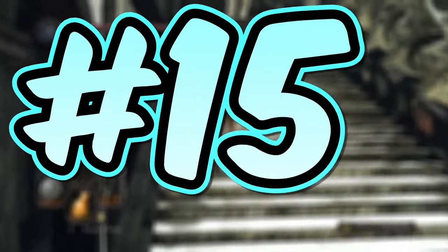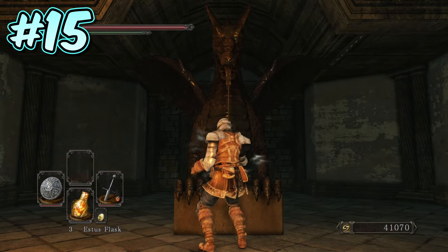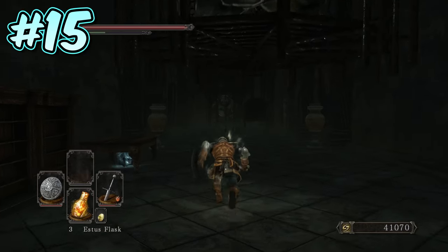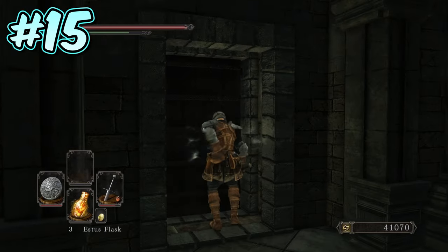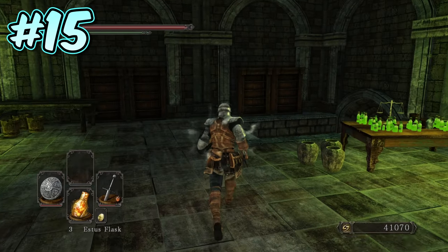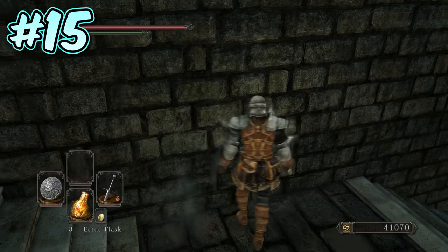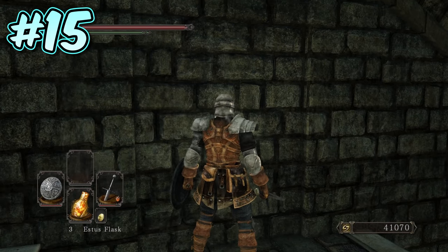Number 15. Time to head over to Aldia's Keep now, and in the section past the Dragon Contraption is a dark corridor with hanging cages containing all forms of enemies. About halfway down this corridor on your left-hand side is a door to a room full of green vials, and a staircase going down to a caged acid pit. Halfway down the stairs on the left-hand side is an illusory wall hiding a handy bonfire.